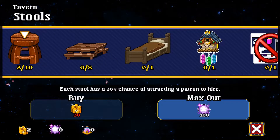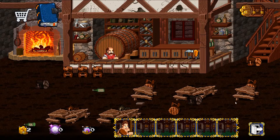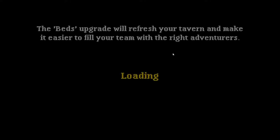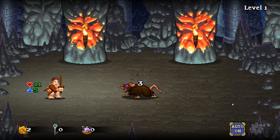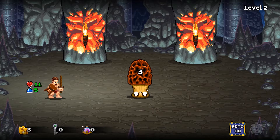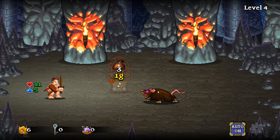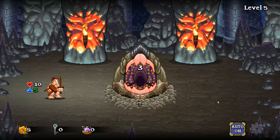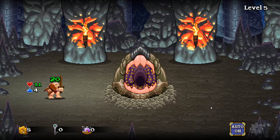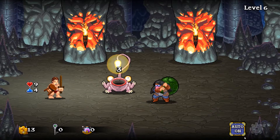We've got some free gold so let's go to upgrades. I'm going to buy two stool upgrades, hire this character because he's free, and then we'll fight. We should have a sword now — we got one last time. Let's put auto on. We're hitting higher damage now so we should get further in the dungeon. He's actually doing healing abilities as well.